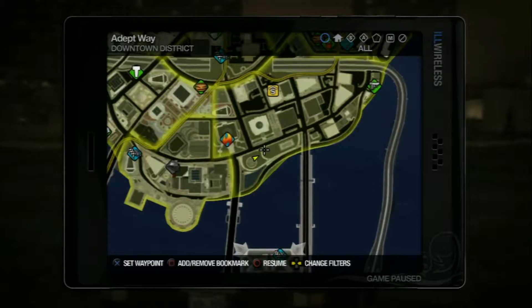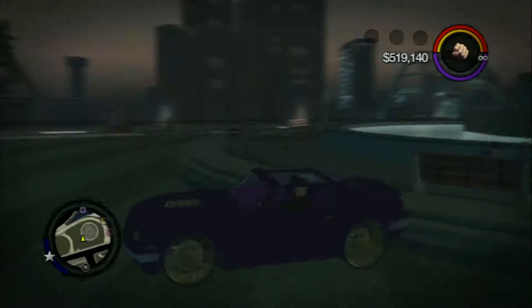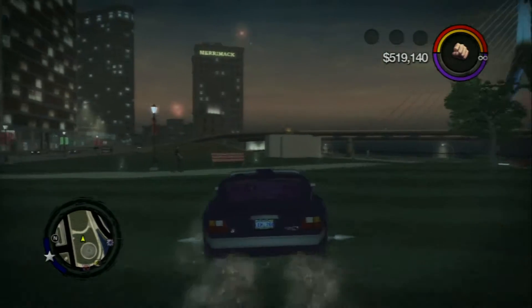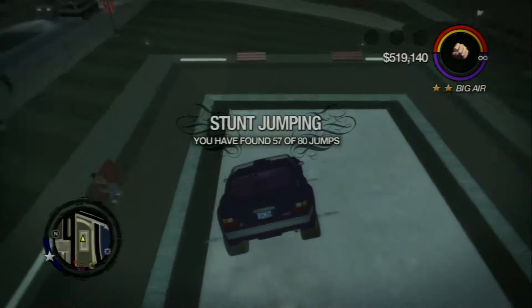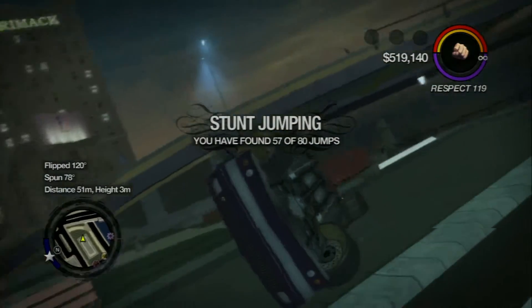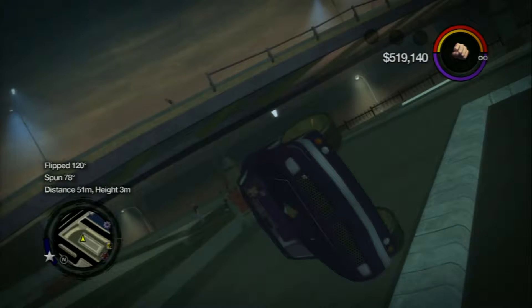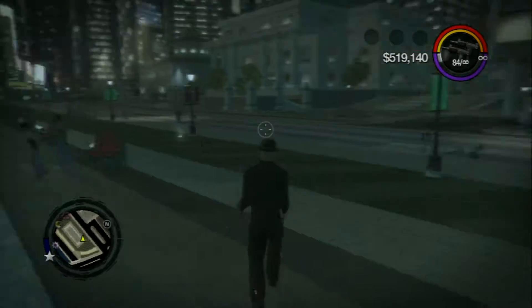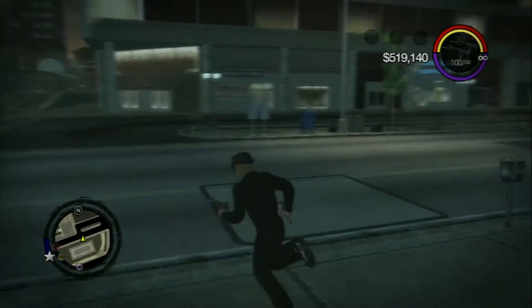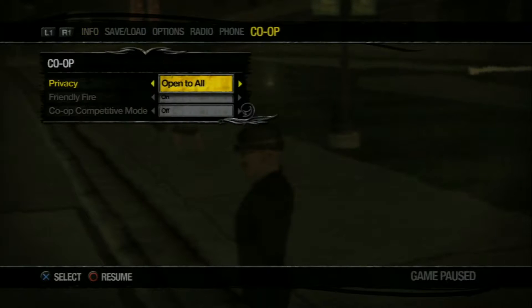So we are in Adapt Way in the southwestern corner, just in front of this little fountain area. What we need to do is drive forward. You can see this grassing all over here — this is the first stunt jump for this next set. Pretty obvious, don't flip. Come on, you are so close. That's a great start to the stunt jumps, isn't it? Alright, let's get another one.